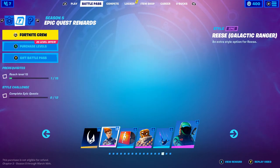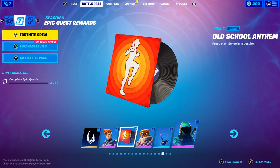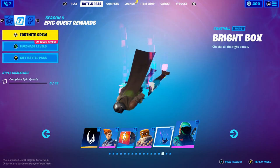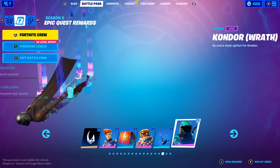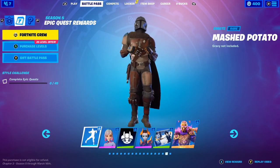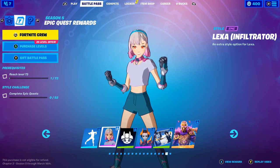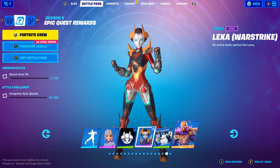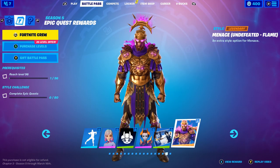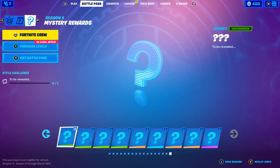Here are the epic quest rewards. A banner, Galactic Ranger style — not bad. Old School Anthem — not bad. Another style for this skin. Bright box trail — similar to one we've had before. Condor Wrath style — a green version, pretty cool. Mashed Potato emote — kind of weird, I don't really care for that. A different style for Lexa — that one's actually pretty cool. Banner icon. Royalty loading screen. And Menace Undefeated Flame — oh my god, that looks insane!